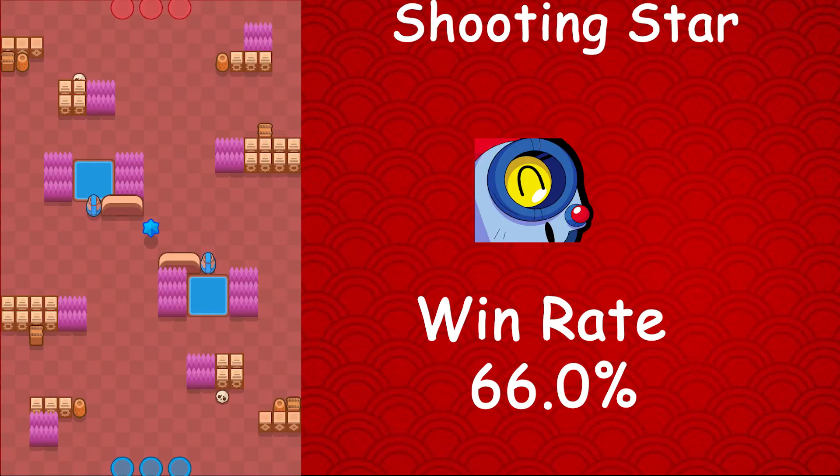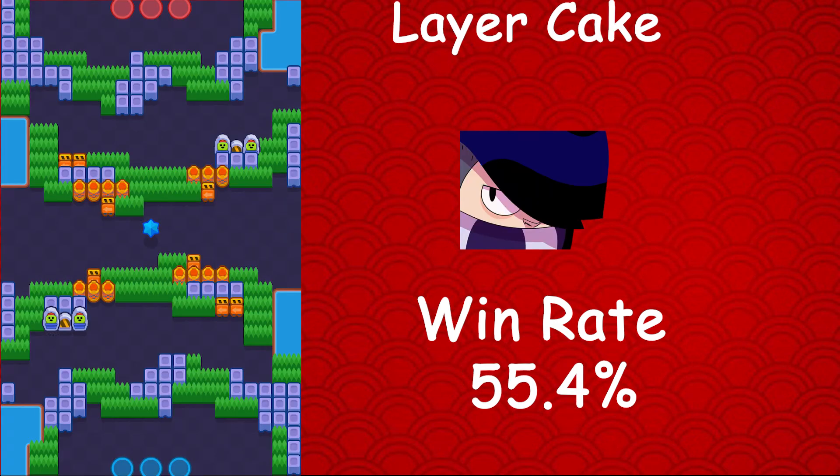Moving on to Nani, whose best map is Shooting Star — Nani has a 66% win rate, a 13.9% usage rate, and a 9.4% star player rate. Nani has risen up to the top of bounty after being in the lower ranks of Gem Grab and Brawl Ball. Moving on to the final epic brawler, Edgar — his best map is Layer Cake, where he has a 55.4% win rate, a 2.6% usage rate, and a 1.5% star player rate.